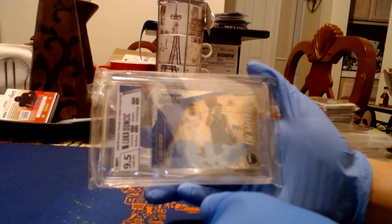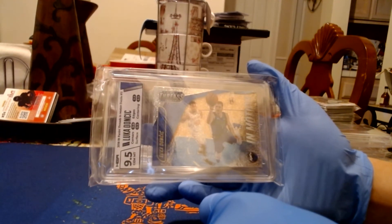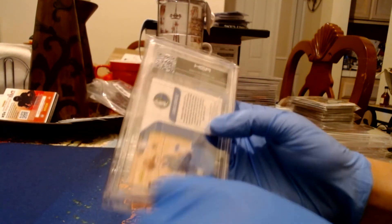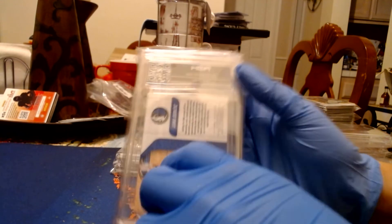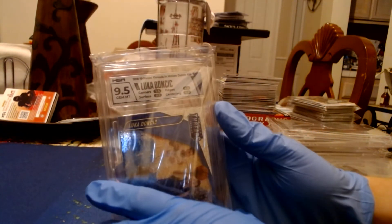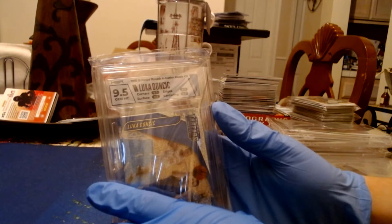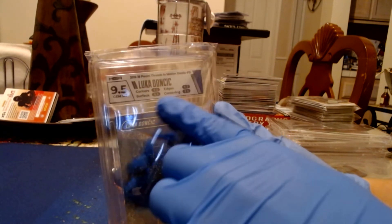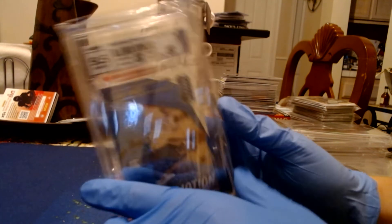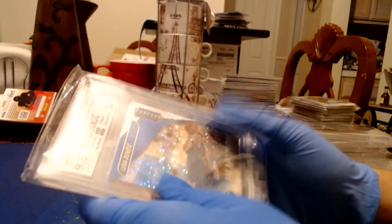We have a Luka Motion Dazzle. I wish they had the vertical slab on this one — it would have been really nice horizontal. Big fan of Luka too, by the way — probably going to win MVP this year. This one is a solid 9.5, same as the first Halliburton — everything is 9.5: corners, surface, edges, and centering. Pretty solid grade.